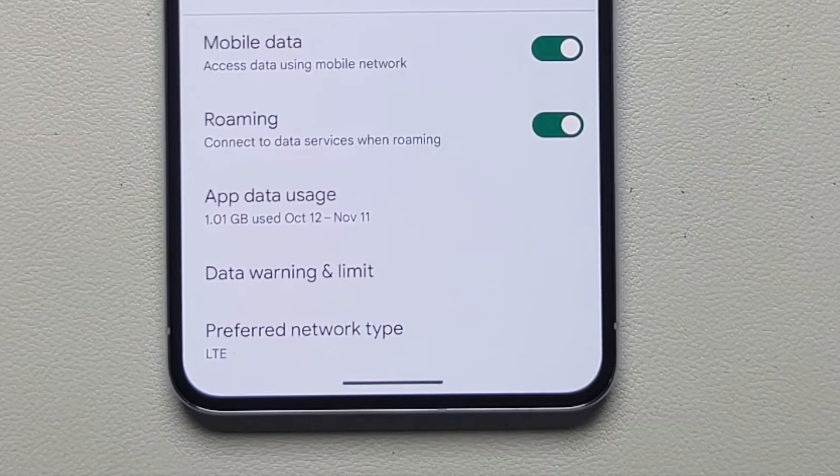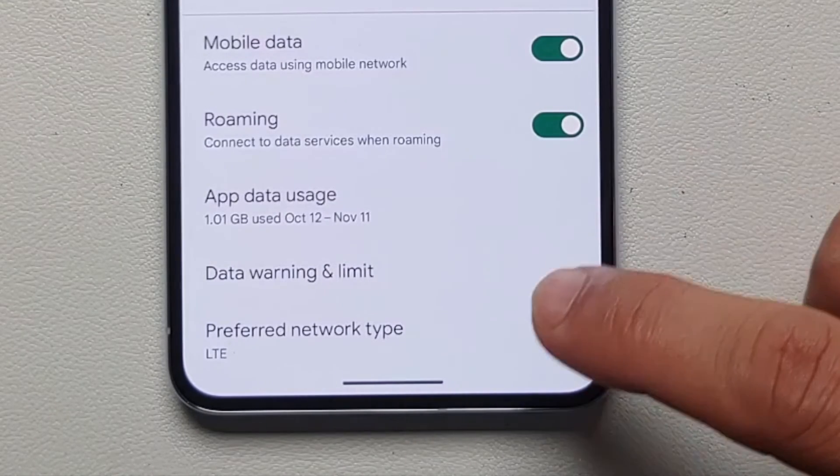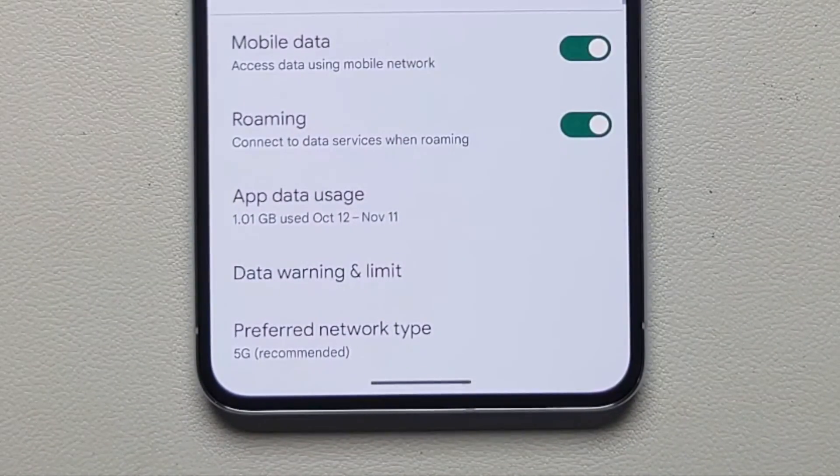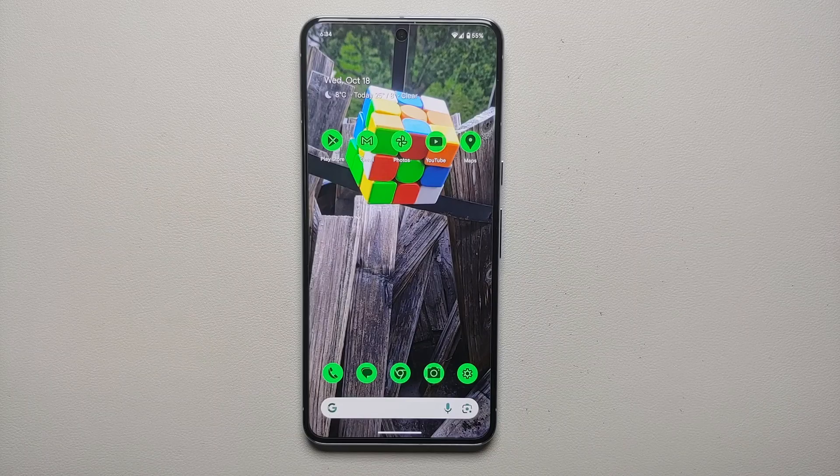If you ever want to enable 5G again, come back to the same page, go into Preferred Network Type, change it back to 5G, and you have successfully re-enabled 5G on your Pixel 8 or Pixel 8 Pro. If none of these methods work for you, then as I mentioned at the beginning of the video, the best option is to return the phone to Google.